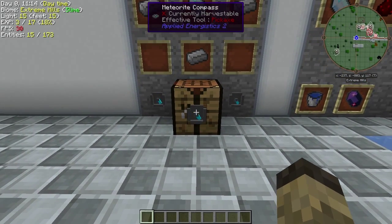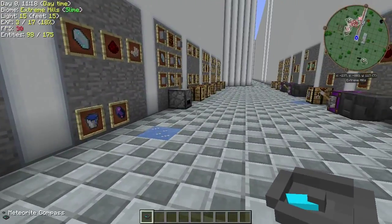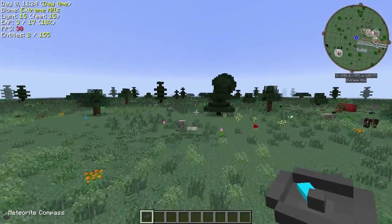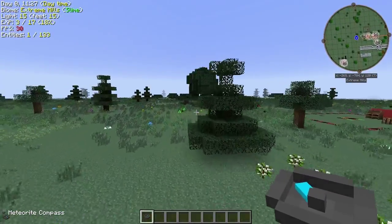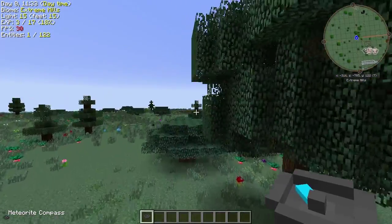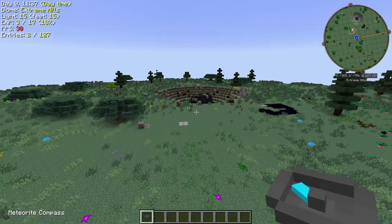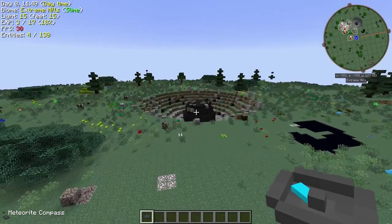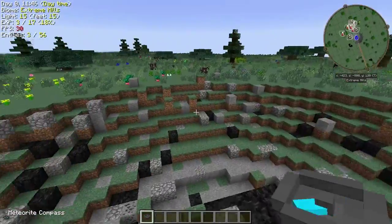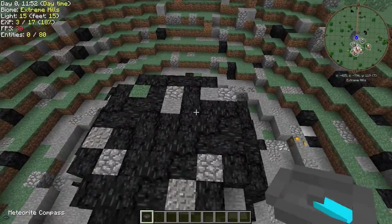First off, the main thing you need to know: the meteorite compass. This thing is crucial. See how this is pointing in a direction? It's going to go off in this direction, and the meteorite is a little bit more off over in that direction. When it's not sure where things are, it's going to spin slowly. When it's sure where it is and you are in the chunk that has a meteor in it, it's going to go ahead and spin.